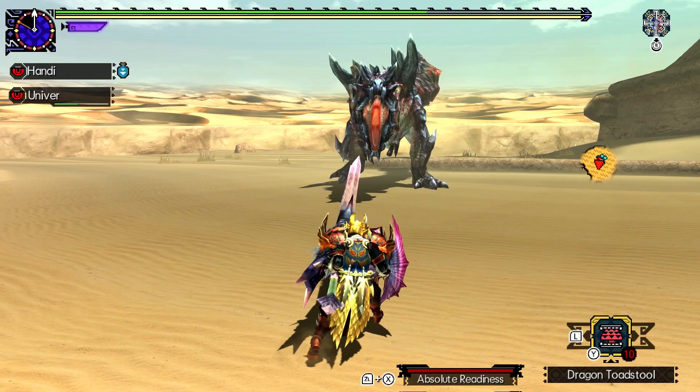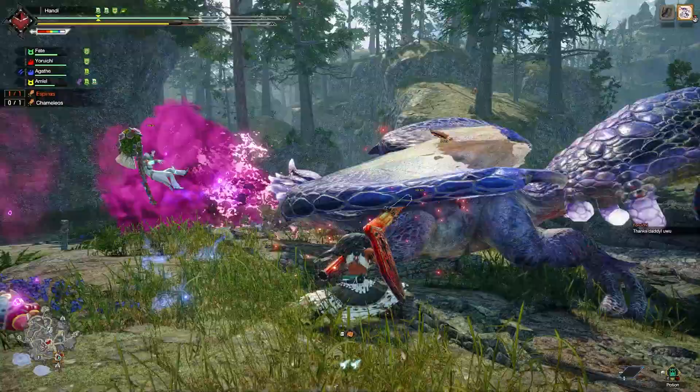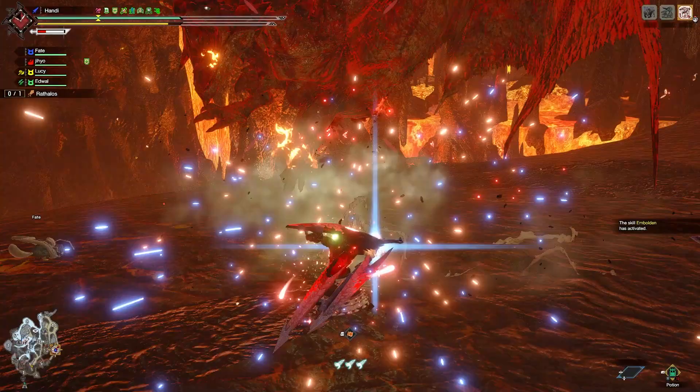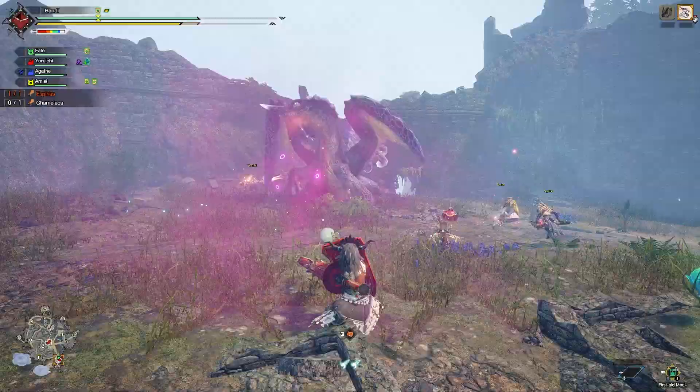This is something I used an insane amount of times in Gen U. The amount of fun I've had using the adept guard slash insta-block on Glavinus is truly a thing to behold. Fast forward to Sunbreak and the fun of it hasn't run out in the slightest. There's just something about absolutely face-tanking the best that a monster can throw at you and just standing there like, 'Is that it?' But that, of course, isn't the end — we still get a whole counter move with some nice motion value.